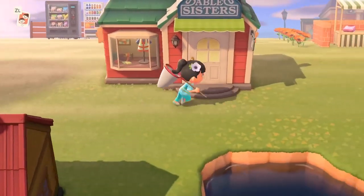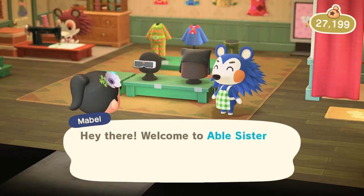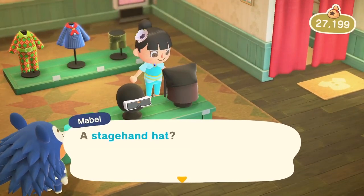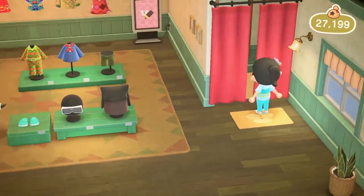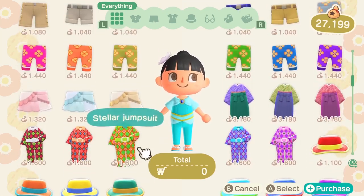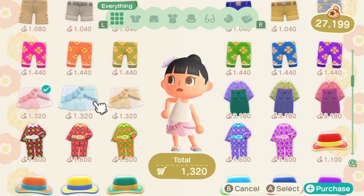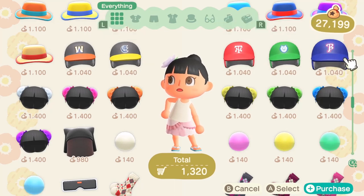Let's go check out the Able Sisters and see what they have for sale. Look at that funny little traffic vest — I love that they have both stylish clothes and very functional clothes. What is this? A stagehand hat — that's interesting. I'm going to go into the dressing room and check out what kind of outfits we have for sale today. I'm so happy I finally got the shop — I've basically been doing all my clothing shopping at other people's towns.